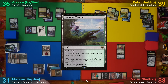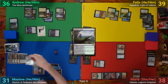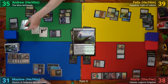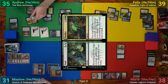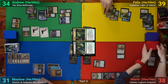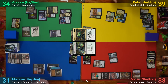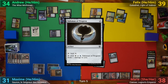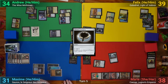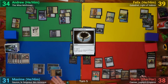I draw, play Llanowar Wastes, and go to combat swinging Tox Roll at Max — but he chumps with his Gearhulk, which has a counter on it. I make a slug as it dies. After combat I cast Greater Good, then cast Find to return two creatures from my graveyard to hand, and pass. Marie's Keeper of the Accord dies to Tox Roll slug counters on Felix's end step, drawing her two and making me another slug token.